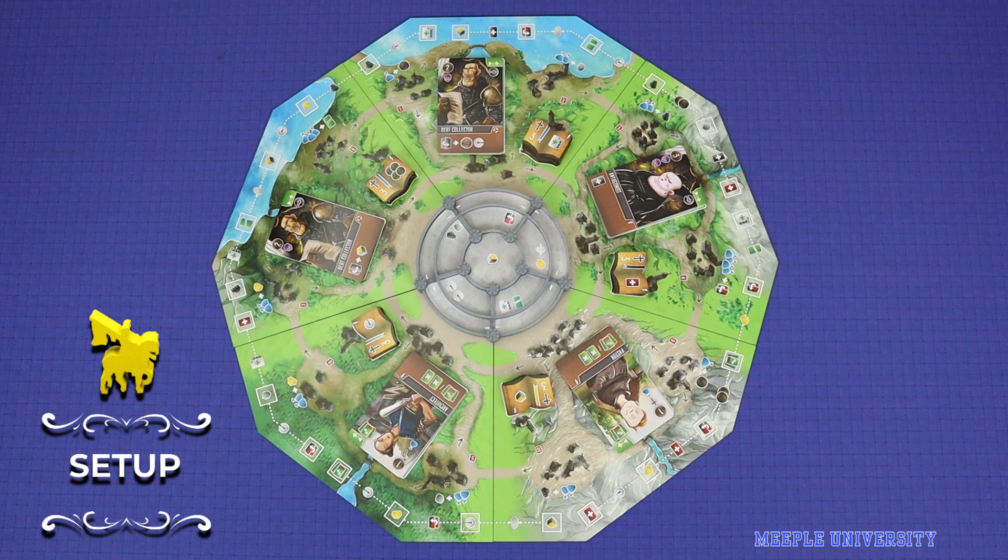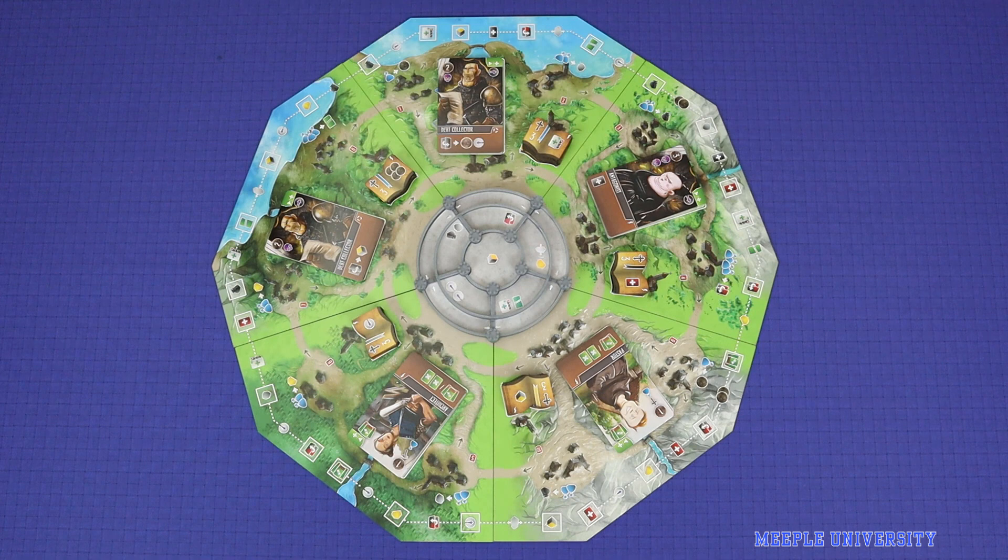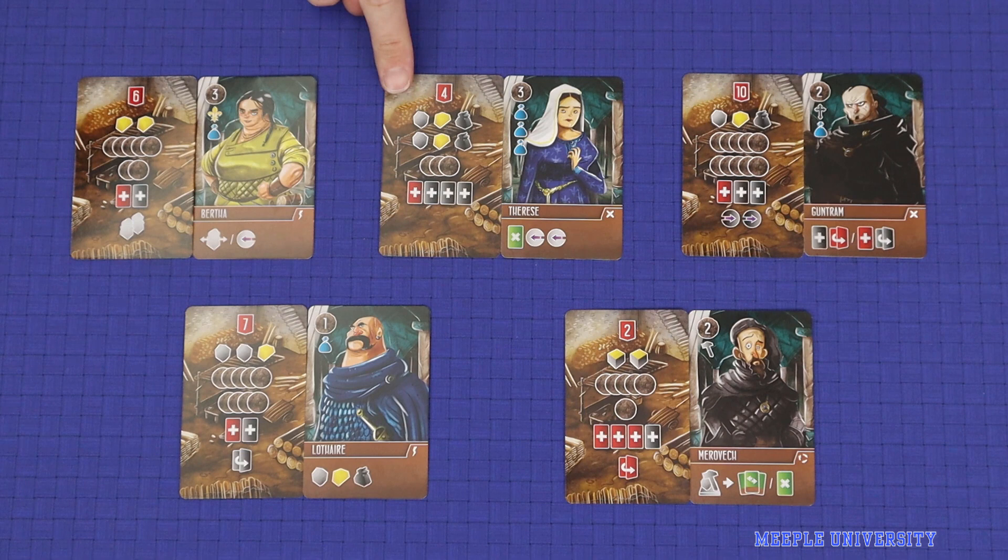I won't take you through the full steps of setup but I'll describe some of the key things that you'll see when you're done. The main board is compiled from five separate sections put in a random order, but make sure you use the side corresponding to your player count. The castle is placed in the middle of the board. Each section will have a random stack of townsperson cards and a random stack of manuscripts with one of the cheaper starting manuscripts on top. Lay out a number of pairs of a starting resource card and a starting hero card equal to the number of players plus one.